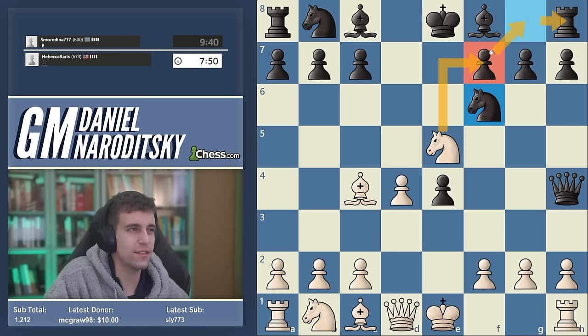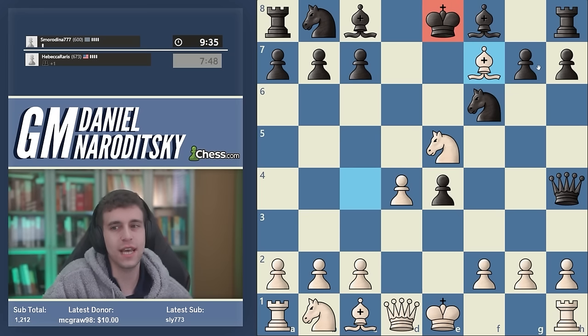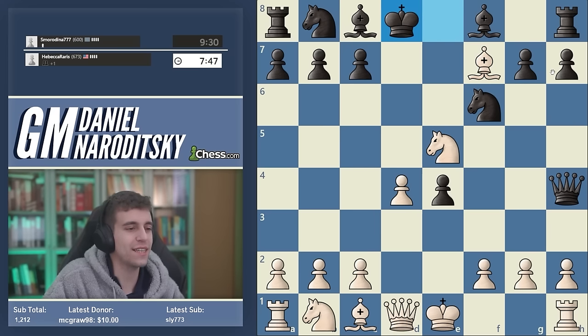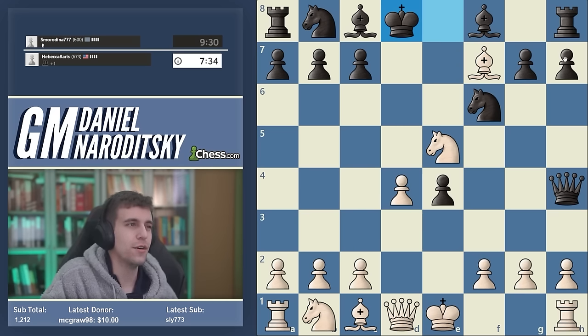Now we have a pleasant choice of what to capture with. Some of you are probably tempted by knight takes f7 just because it hits the rook, but bishop f7 is clearly superior because it forces the king out of its initial square — black loses castling rights and basically loses the game right off the bat. There's an inner battle between the stated philosophy of always playing the best move, but here I think the best move and the coolest move are one and the same.